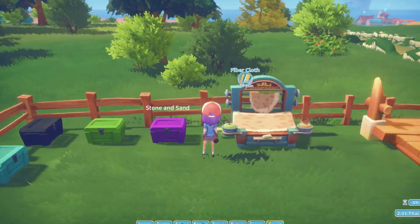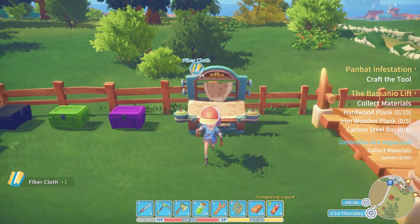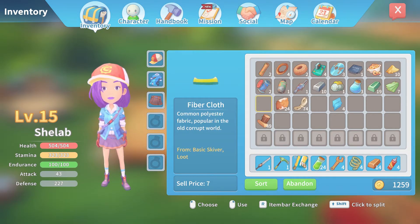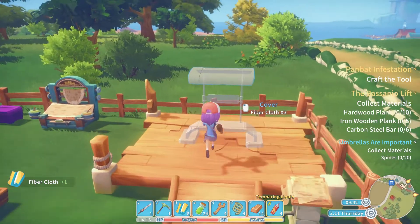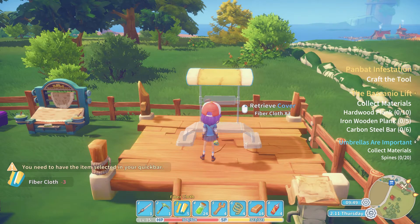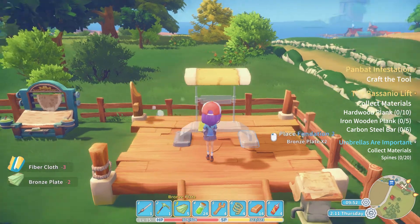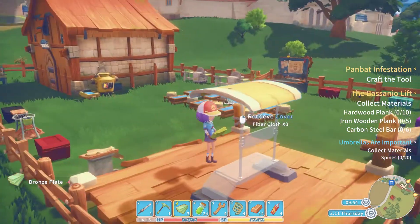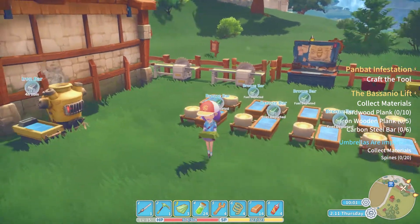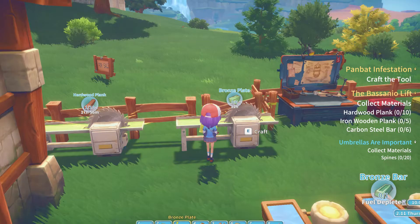We've got some fiber cloth - pick that up - which we can use for the roof here. We have the plates that we can use. I've got the plates, so we're just really waiting on the hardwood then. I need to keep making bronze plates - all the fuel is depleted again! Do I have more bronze that I can use? Yes - craft the maximum amount I can.